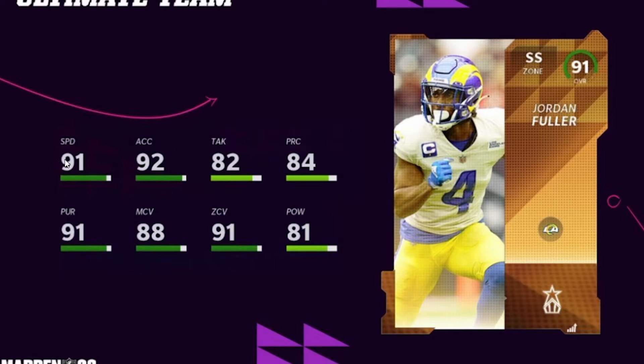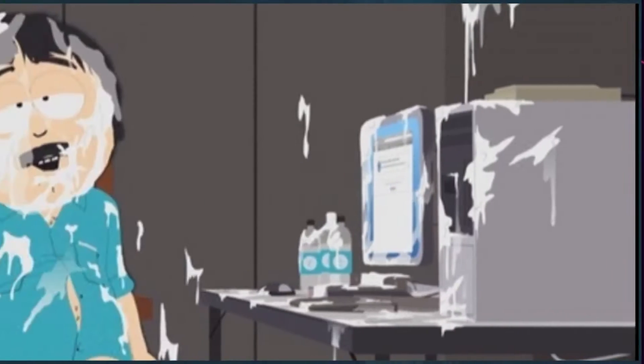And then the last Rising Star was Jordan Fuller: 92 speed, 93 acceleration, 83 tackling, 92 pursuit, 92 zone, and 89 man coverage. That's a good, fast safety with good zone coverage — honestly, for a strong safety, that's all you could really ask for.